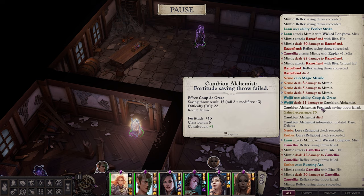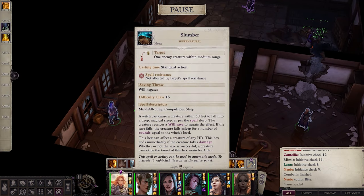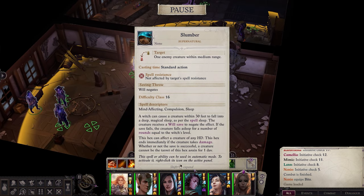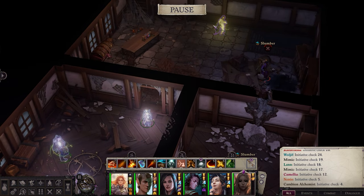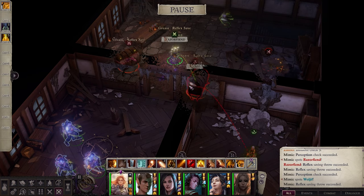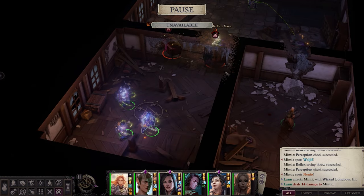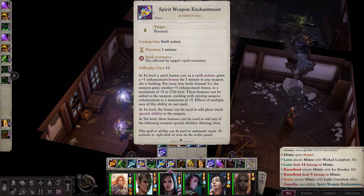Once those two are down, the next order of business is the setup. The easiest way to do this is with Ember casting slumber through that hole in the wall. The alchemist is conveniently standing right across — I'm sure this is an intentional design decision, otherwise this would be a ridiculously hard fight. Cast slumber on him and then coup de grâs him. What I've done here is I have Wolgif in the room already, ready to coup de grâs.